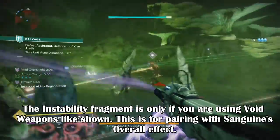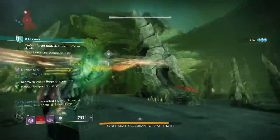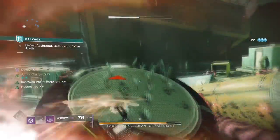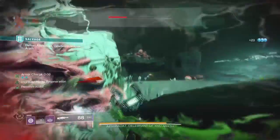Leaning into Child of the Old Gods and the Devour effect, we want to slow enemies down into a small funnel so that we can get a consistent Devour on hand and also weaken them enough for the Child of the Old Gods effect to fully kick in. The basis of the build is to keep your health constantly regenerating so that we can always use the final round of Touch of Malice for high damage.